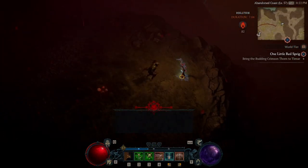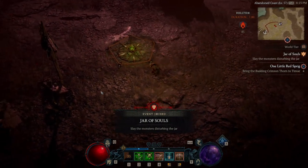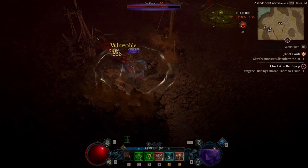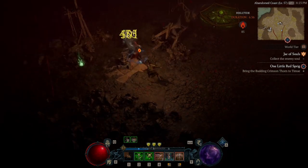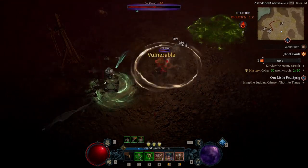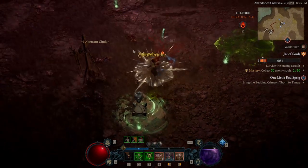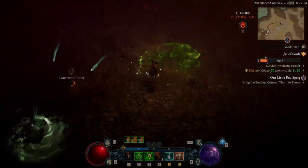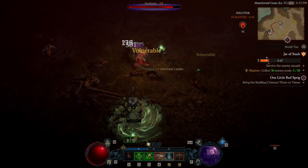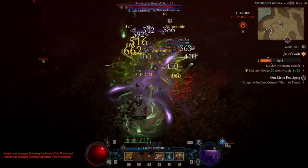As a secondary tip I never knew until I encountered it — there was an event that wasn't on the map. I just walked around and found these two mobs sitting near a jar. It's an event called Jar of Souls, which wasn't on my mini-map at all, but when I killed those two mobs they spawned the event, and it was a pretty good one.